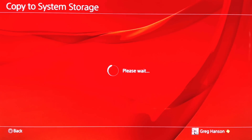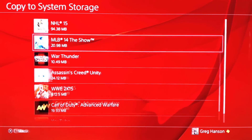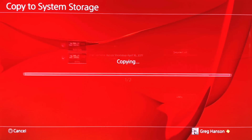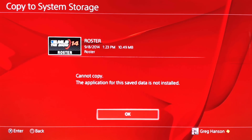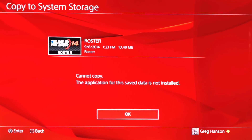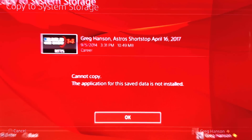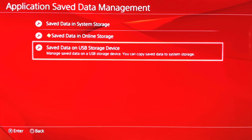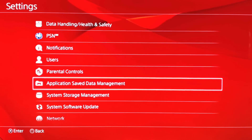Now if you don't have a game anymore — for example, I don't have MLB The Show anymore — if I go to copy that, it's going to give me an error message saying basically this game doesn't exist on your PlayStation. So if you run into that issue and you don't have the disk, just go to GameStop, get a used copy of the game, install it, and then return it or something like that.